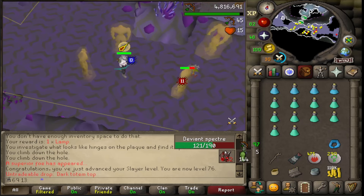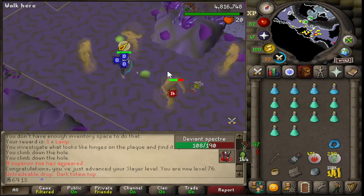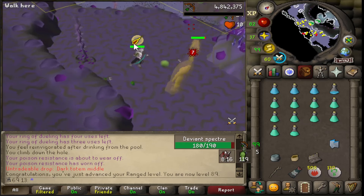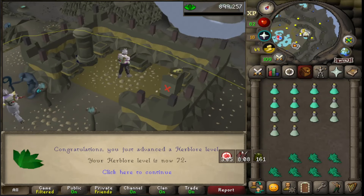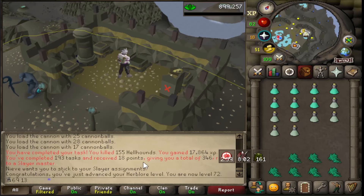Just got 76 Slayer from a superior. Didn't get anything decent from the drop though. 89 range — one level away from the first combat 90. 72 herb. I can make my ranging potions without boosting now.